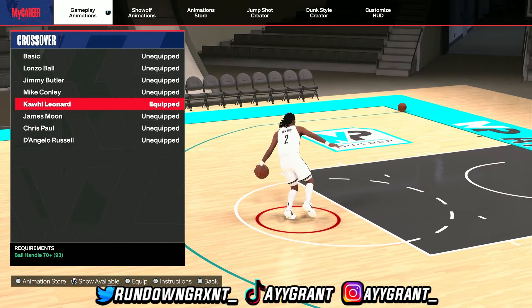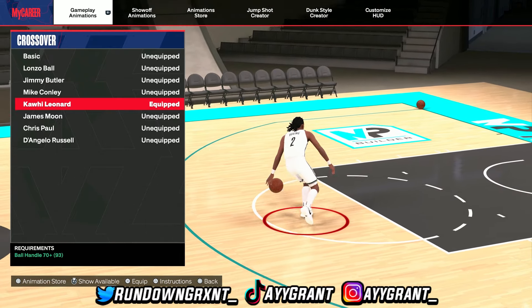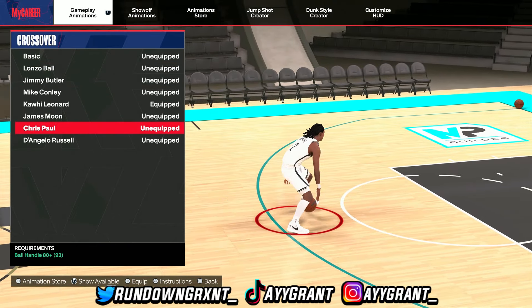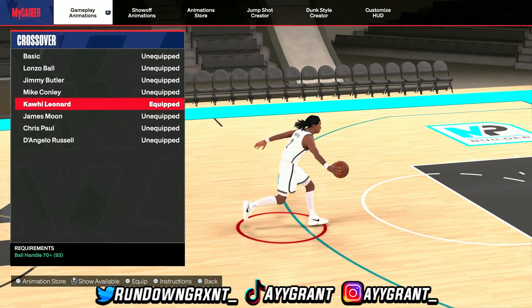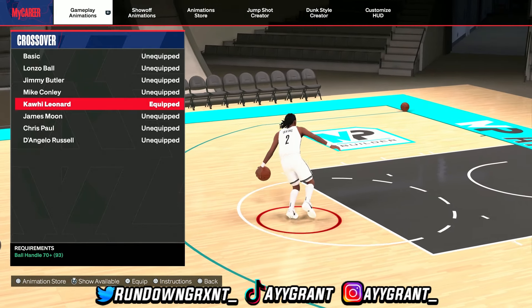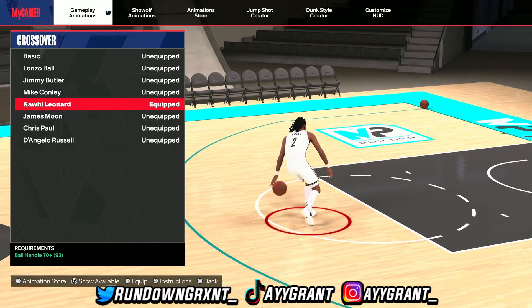Next up we have crossovers, and Kawhi Leonard is one of my favorite crossovers. You only have to have a 70 ball handle for it. All the other crossovers are just like a little hesitation cross, but Kawhi Leonard is the best. You can slither through defenders, get there fast without getting ripped. I like it a lot. All you need is a 70 ball handle for the Kawhi Leonard crossover.